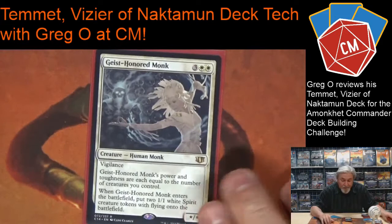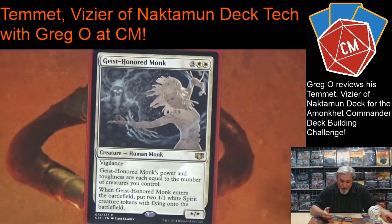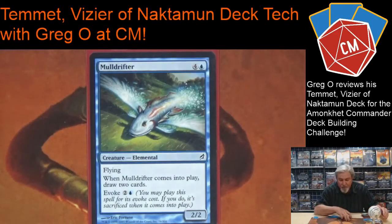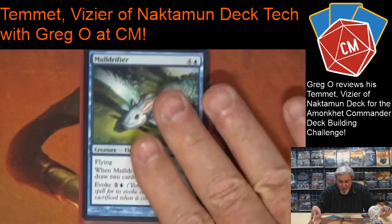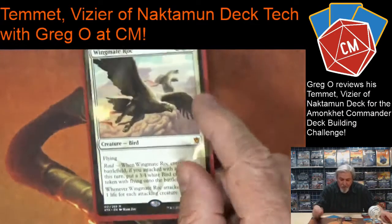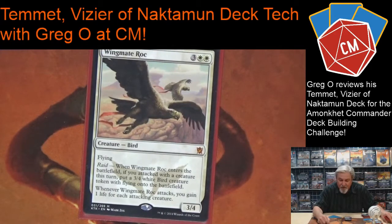Geist-Honored Monk is another card you want to bounce — every time it comes in it puts out creature tokens with flying equal to how many creatures you have on the board. Bounced three times, all of a sudden it's an eight-eight with vigilance attacking. Mulldrifter is another commander staple to bounce — I'm drawing cards with my deck; Mulldrifter gives me cards, I bounce it, get more cards, I can attack with it then bounce it, block with it and bounce it. Wingmate Roc: when it attacks it puts out another three-four Bird token, and whenever I attack with Wingmate Roc all attacking creatures get me one life each. It's not lifelink but it is life gain.